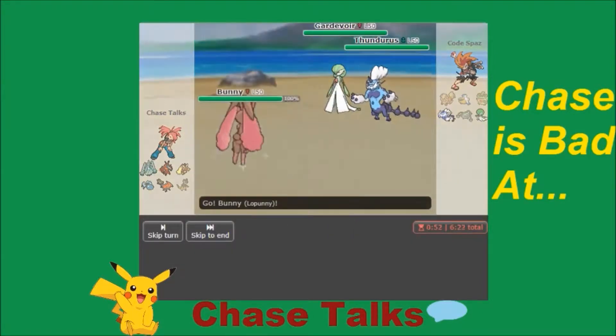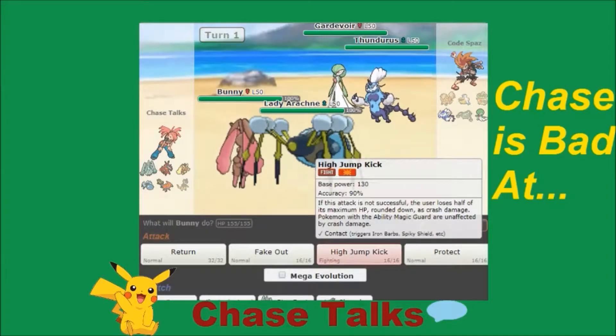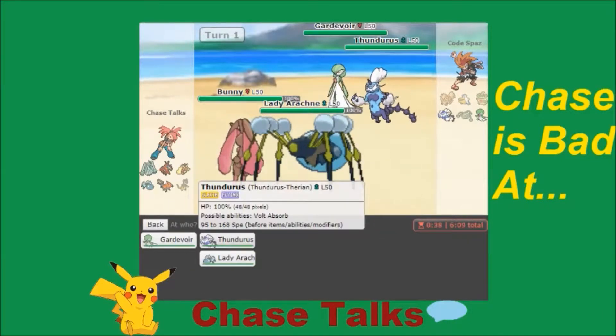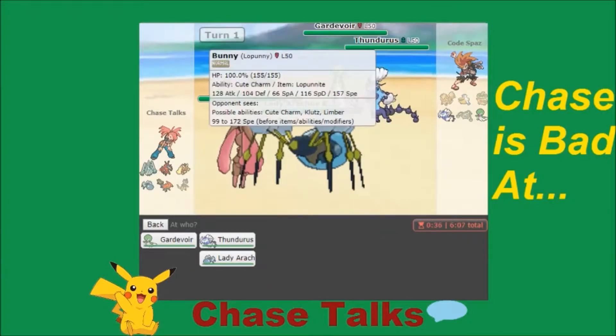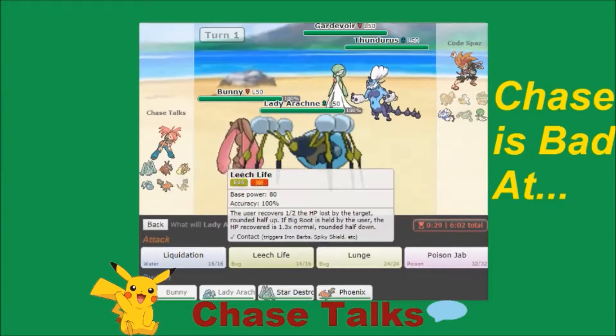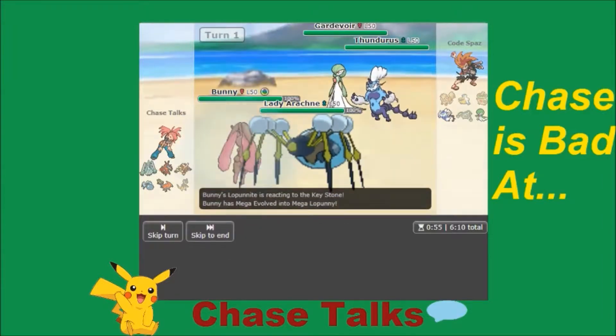He ends up leading Thundurus-T and Mega Gardevoir — and he gets the Water Bubble. That's interesting. I'm going straight for a non-rain option. I'm going to Mega Evolve and Fake Out into the Gardevoir slot, and Poison Jab into the Gardevoir slot too — just double into Gardevoir. I can't die to one shot from Thundurus on Lady Arachne because I do have the Assault Vest. This combo should be enough to just wipe out his Gardevoir right away, pending a Protect.